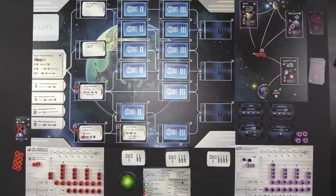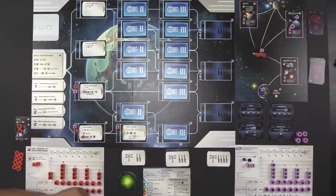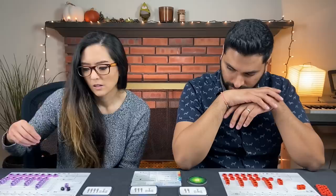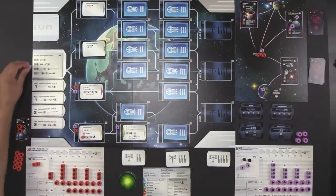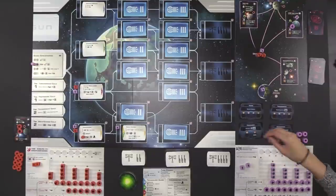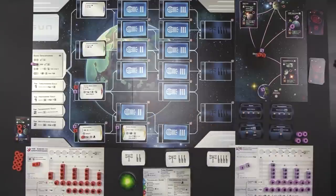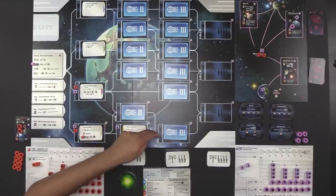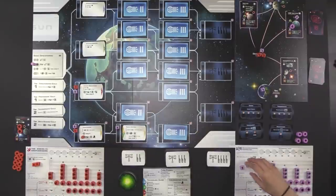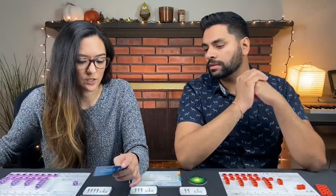The event card is March of Progress. Each faction who has not researched a chosen level one technology may research it now using a supply cube. Monique chooses Advanced Genetics. Since Naveen hasn't researched it, he can join too. Using a supply cube — which turns into a population — both players can automate one food token and then convert a supply cube into a population. Naveen also takes the benefit, automating one token and gaining another population.